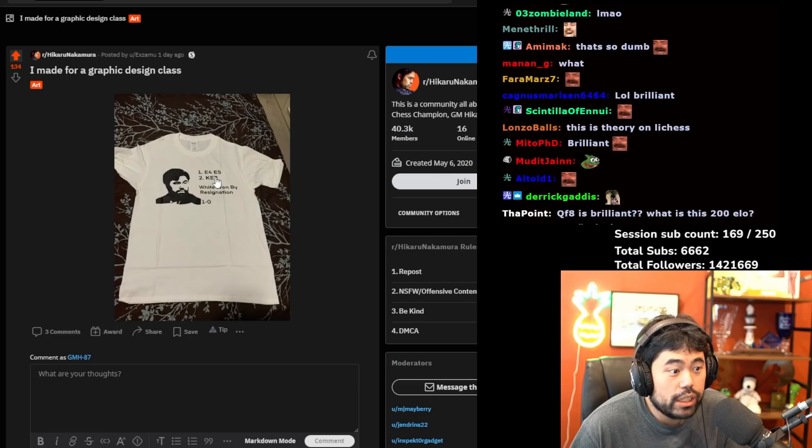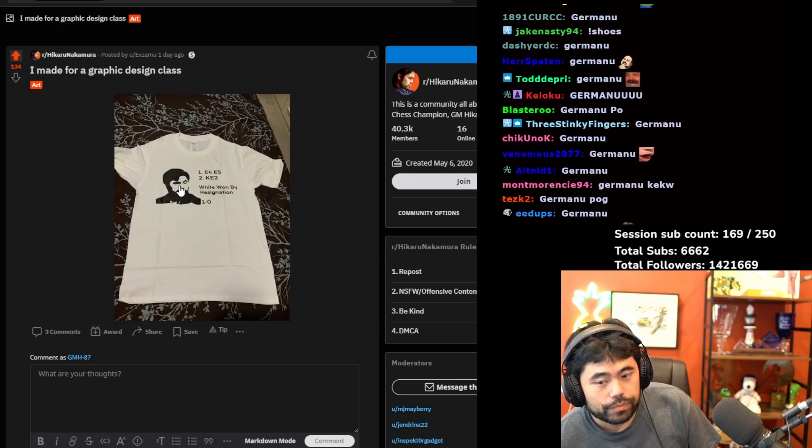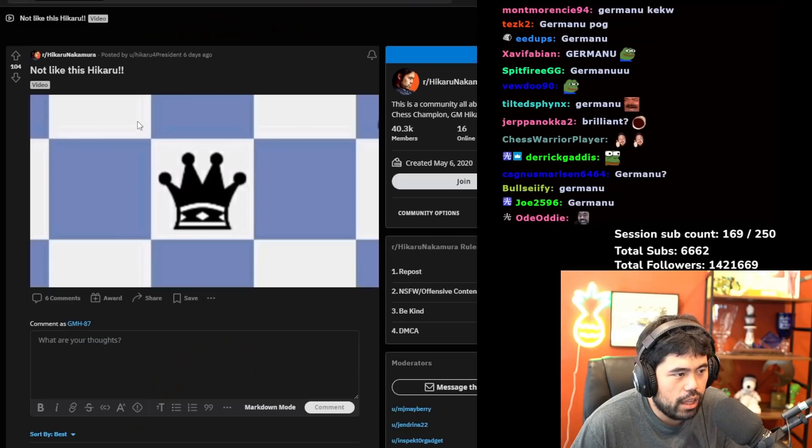What do we have next — 'I made a graphic design class: 1.e4 e5 2.Ke2, white won by resignation, 1-0,' and there's a picture of me. Pretty nice, pretty nice — I like it.